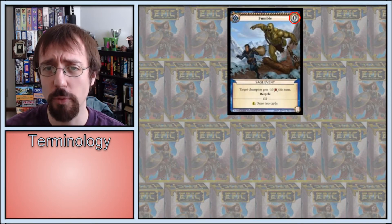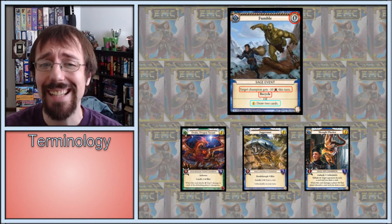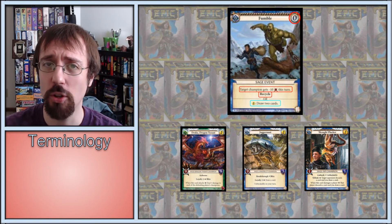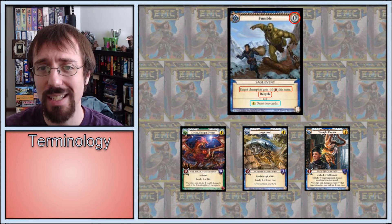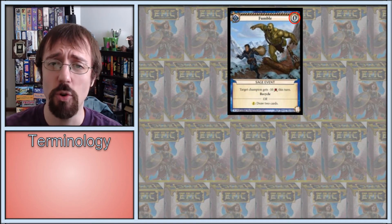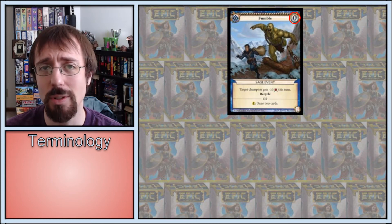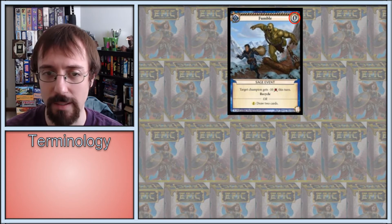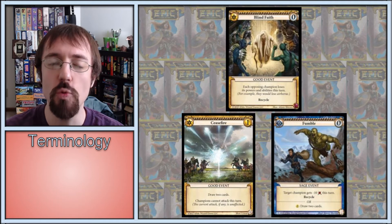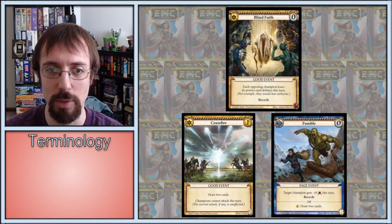Fumble. A card you could play for free when your gold was down, to effectively negate any single attack and then replace itself. Or draw two. When played against you, it almost always felt like your opponent spent their gold for the turn on it, especially since it can effectively be an Inner Peace that recycles instead of having recall — for zero. And if you played more champions to get through it, you're just setting yourself up to be board cleared. Once again, you could close a window of opportunity against a control or combo deck. All three of these cards were too efficient at protecting control and combo decks from their main weakness — drawing cards without the possibility of being punished for it.